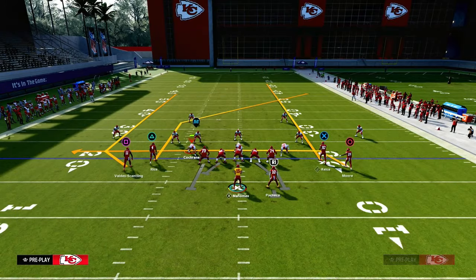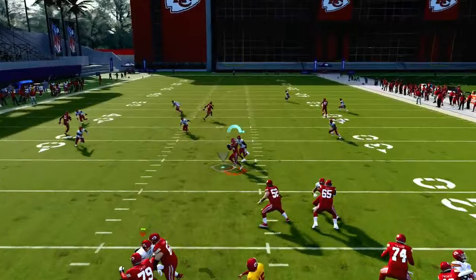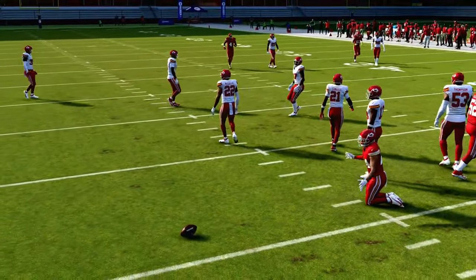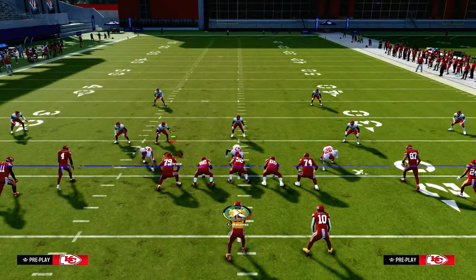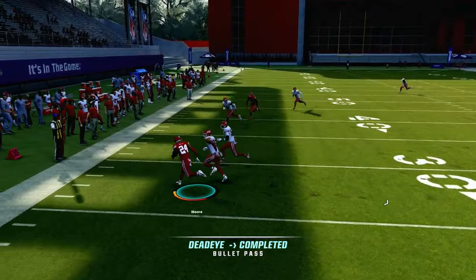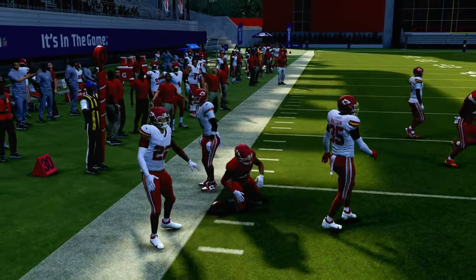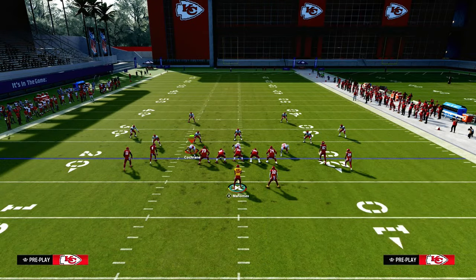How does this play work against zone coverage? Pretty simple. We're going to have a high-low concept all the way over the middle of the field. The post is going to make those yellow zones back off, and one of the best ways to attack zone is to hit this drag route over the middle of the field. If EA patches slant routes to make them more effective, you can put a slant route on this play — also very effective.